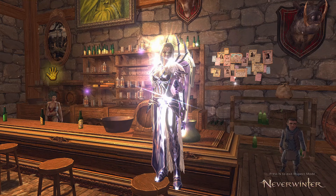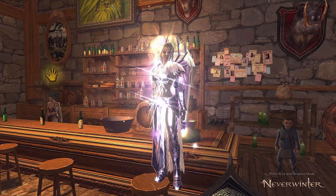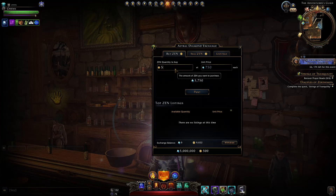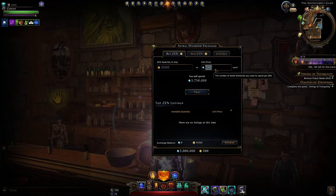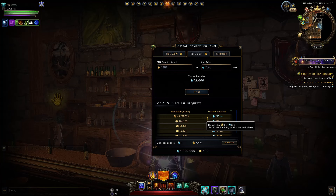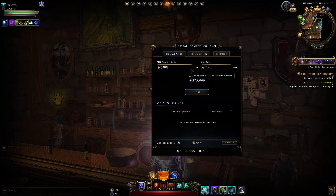Now let's cover how you can get Zen by exchanging your Astral Diamonds — this is particularly valuable for a free-to-play player who doesn't want to spend real world currency. Through the Astral Diamonds Exchange, go to the Buy Zen option, post the quantity of Zen you want — like 5,000 — and set a unit price. You'd want it as low as possible; the minimum is 50, meaning 250,000 Astral Diamonds for 5,000 Zen would be a bargain. However it's player-driven, so to get filled in any reasonable time you need to match what everyone else sets — currently 750. That means to get 5,000 Zen you'll need to post 3.7 million Astral Diamonds.